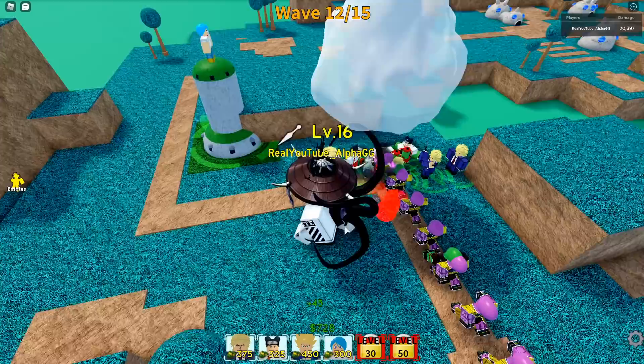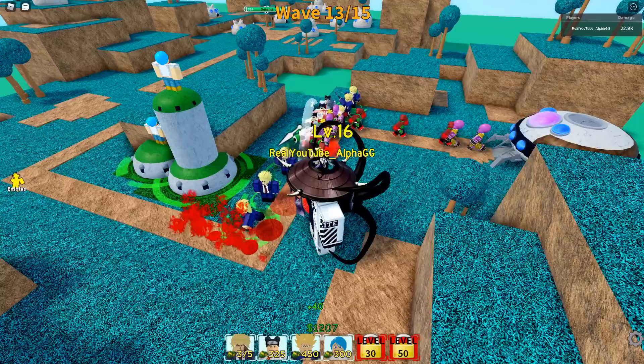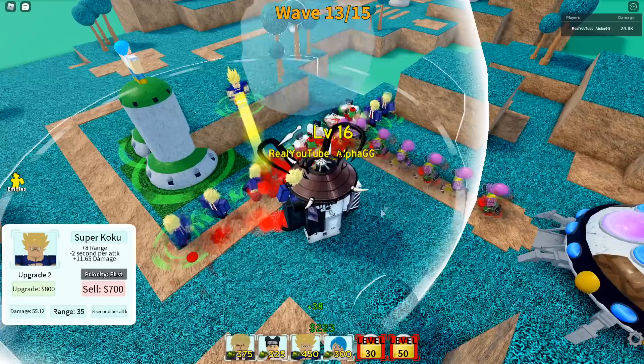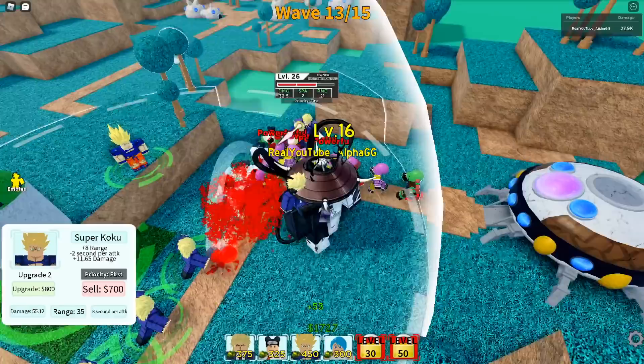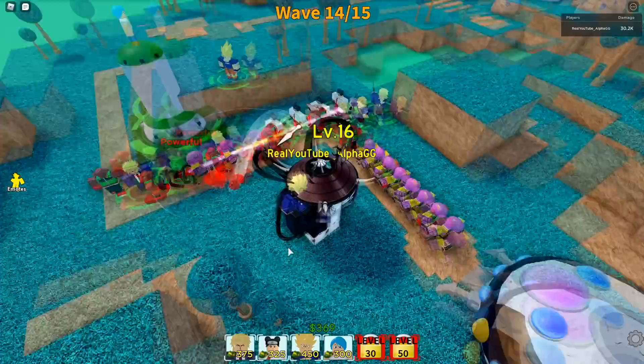We're in a little bit of trouble. Let's put some more stuff down here. There's another mini boss and it's only wave 12. We're actually in a lot of trouble. Let's put down a Super Koku - this guy has a lot of range. I pretty much use him for air attacks since my other guys can't hit air enemies. Fully upgraded he has about 60 range and can hit almost the entire map. That five-star unit on the ledge with 120 range is one of the most overpowered in the game.